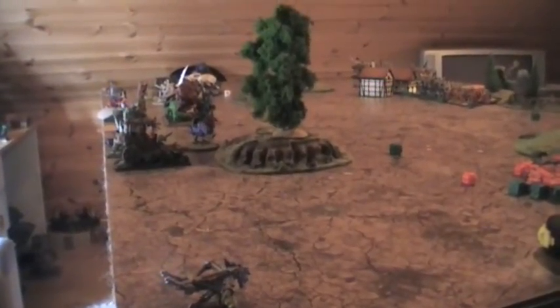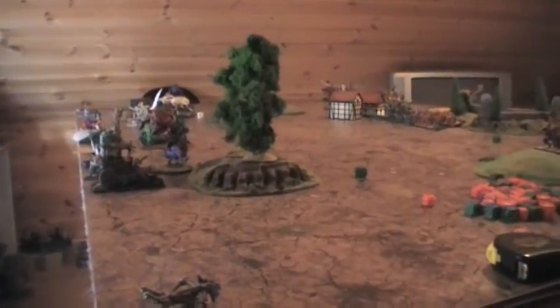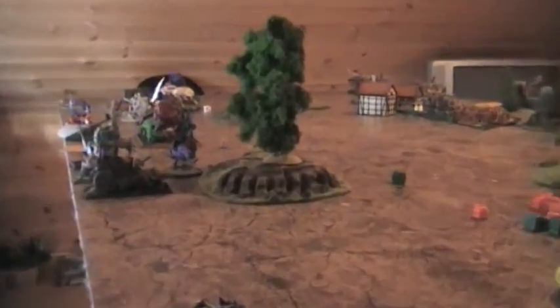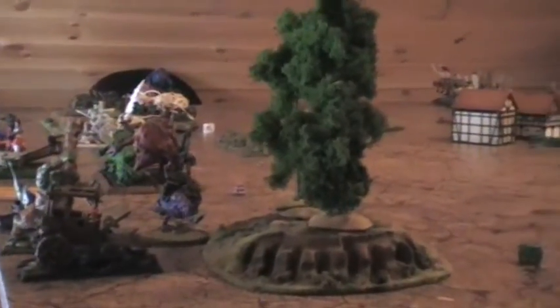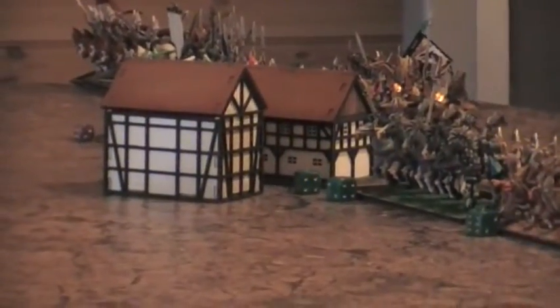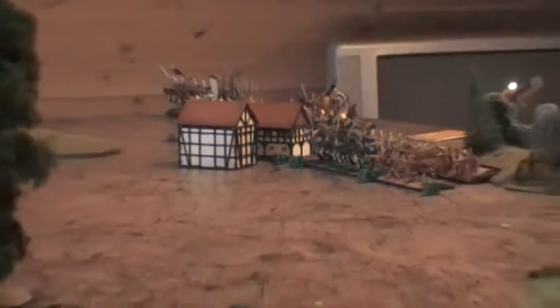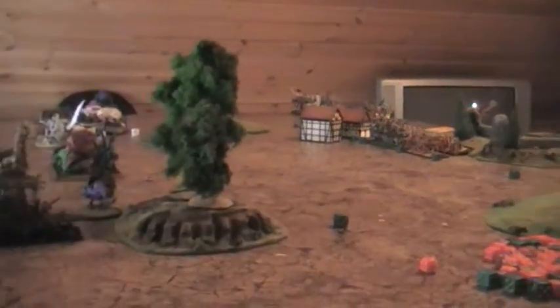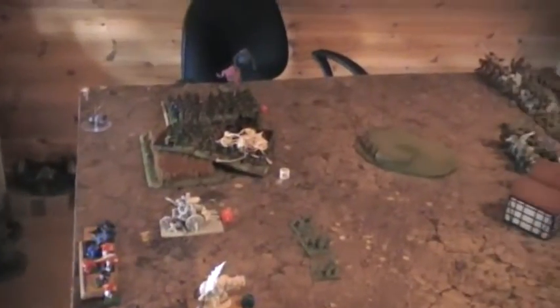A 9th Age battle report — a refused flank scenario. The orc and goblins are attacking and the highborn elves are defending. We have to choose three scoring units to secure the targets and eliminate three enemy scoring units.